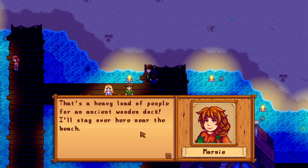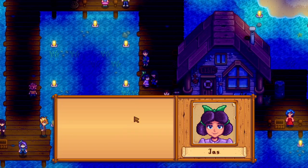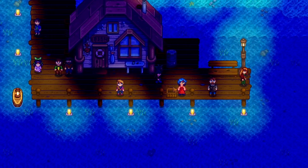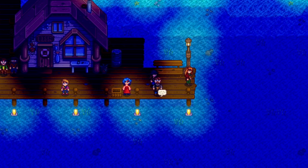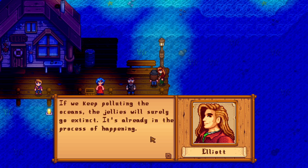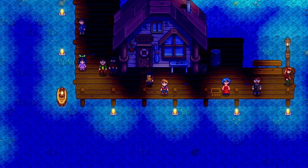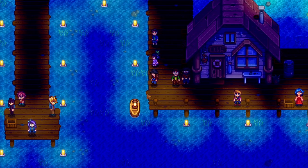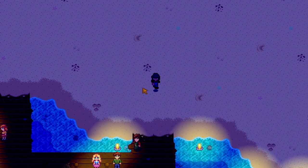Clint says that's a heavy load of people for an ancient wooden dock. Robin says the jellies were here a year ago and they'll be back again — nature is amazing. Penny hopes there are babies this year. Sam is trying to scare people, saying he saw something big and dark in the water. I'm going to take a picture when they arrive. I just love how this festival feels — the ambiance is so good.